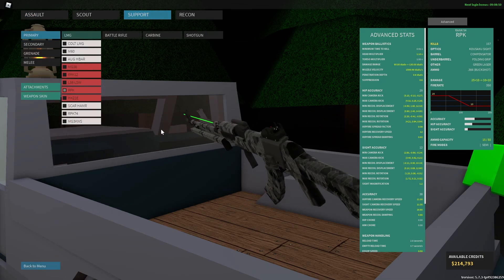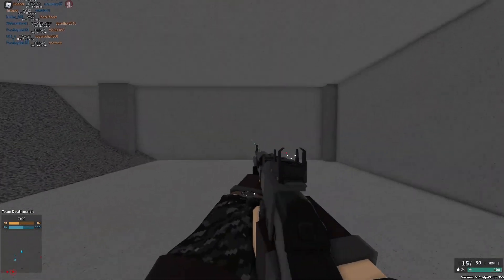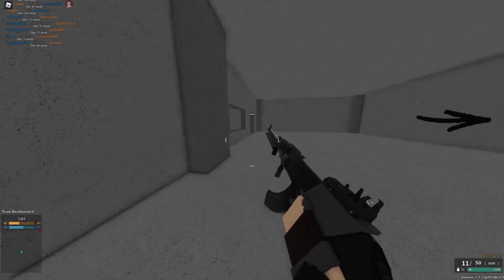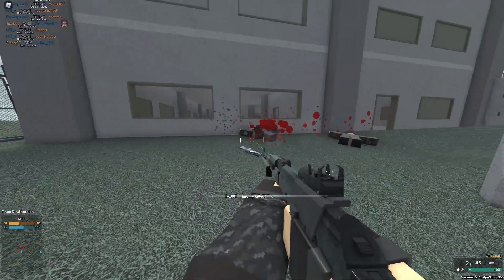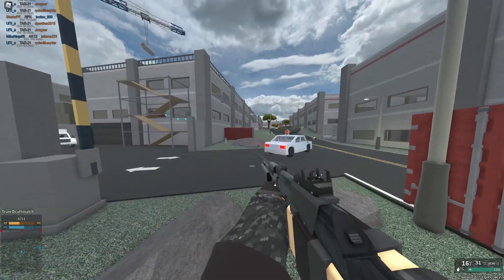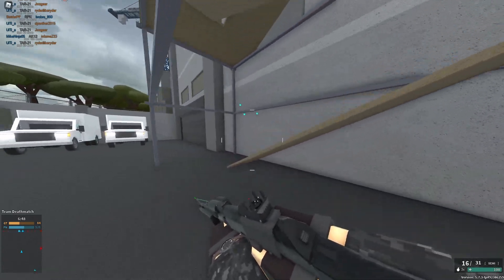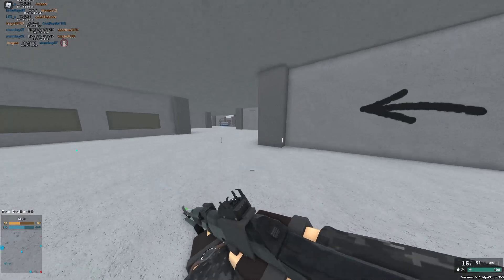The RPK now does 25 times 10. It has 10 pellets but some spread. This is gonna be really scary because it has a lot of RPM, and it has 15 shots and 10 pellets. Which means that if you're pretty trash, this is gonna be a really scary shotgun to fight against, because you have a lot of bullets. And for a bad player, the spread is very convenient.